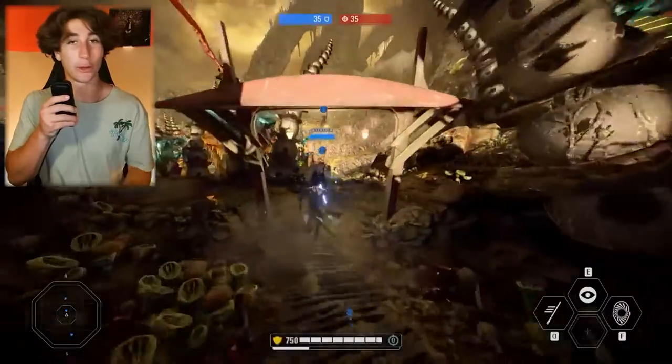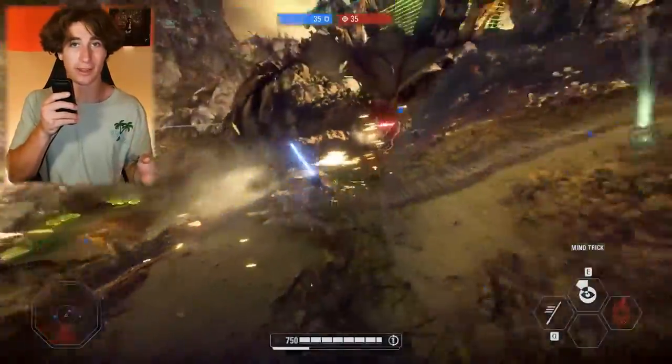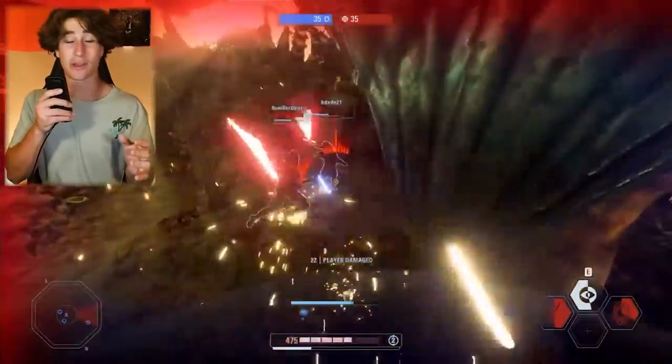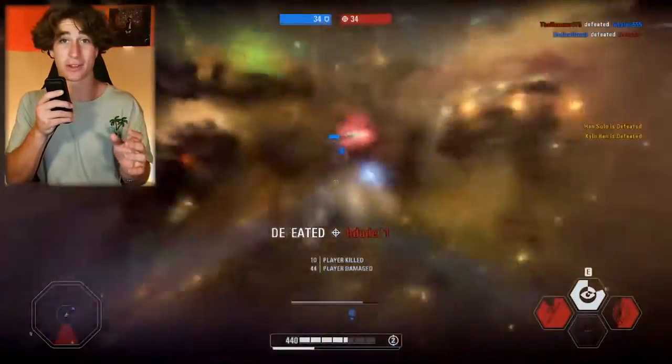The first thing you need to know when playing Rey is she's a very balanced hero. You don't want to be super aggressive while playing Rey, and you also don't want to be super on the defense. A good thing to know is Rey has kind of lower health, so you've got to be careful. Rey can die really easily, especially against people like Dooku. But if you're smart with playing Rey, you can do some severe damage to the opposing team.